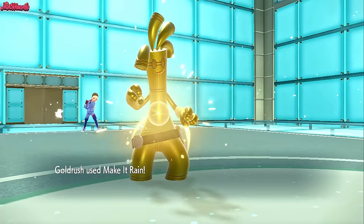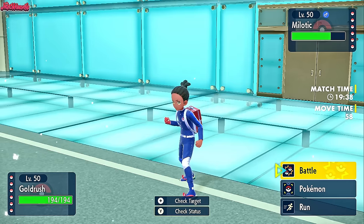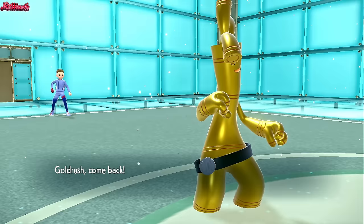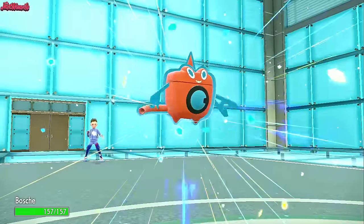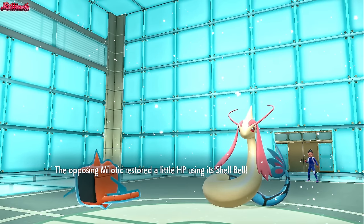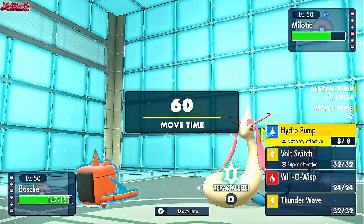We go into Rotom — it can Volt Switch or paralyze the Milotic. Rotom Wash comes in, they go for Scald which does minimal damage and doesn't burn us. They have Shell Bell, which is interesting — must not have found Leftovers. We get Leftovers recovery, rubbing it in. I go for Volt Switch but they stay in — they probably go for Recover.